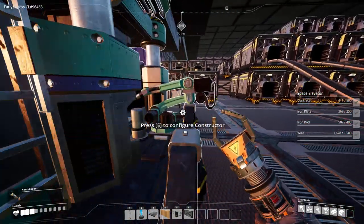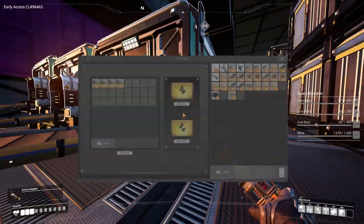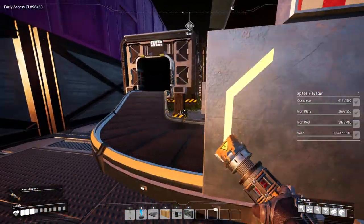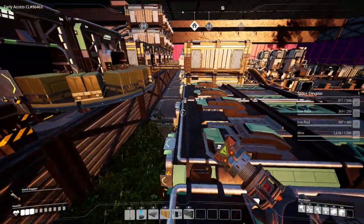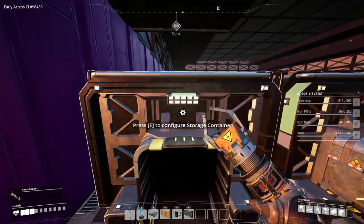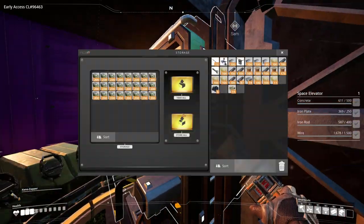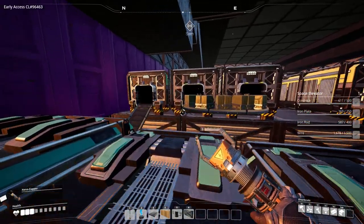They feed into this one here where they're making biofuel. They then get spat out and are fed into these three storage containers. They should be empty at the moment - there we go. After they get fed into here, they get fed up here. Not all of them come up - just this third one leads into that box there. So if we take a look in here, that is almost full of biofuel. However this one is completely full of biofuel, and that one also completely full of biofuel. So we have now got a lot of biofuel.